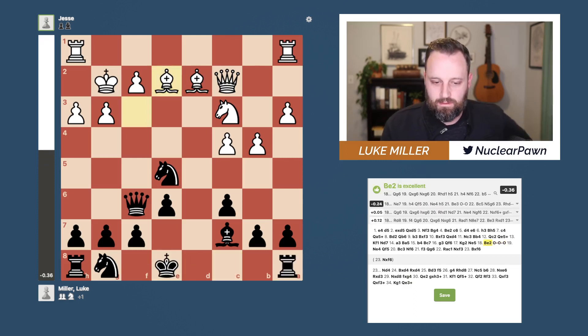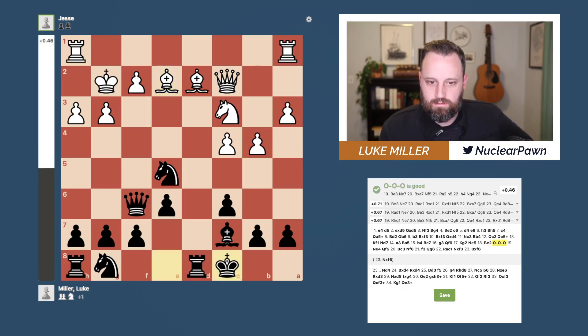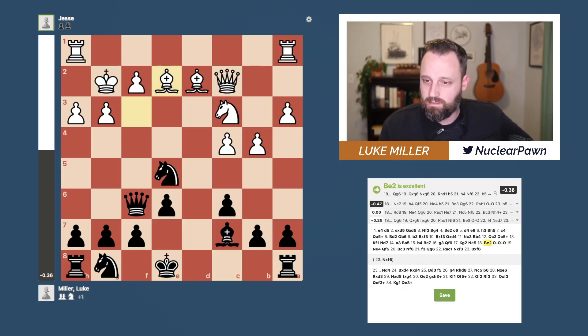I was curious about this move. It goes from negative .36 to... yeah, so it's about a pawn difference, a pawn loss for this move. Not a completely losing move or anything — the evaluation here is that it's a good move, not excellent. What are they suggesting instead? Knight E7 — just develop pieces here. Obviously that's why I castled there — I was looking for more activity.